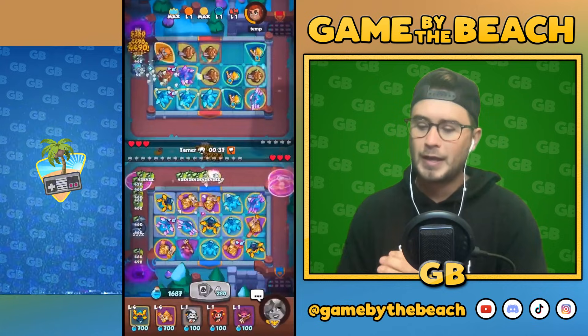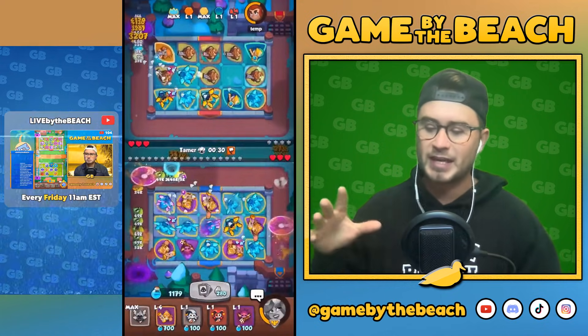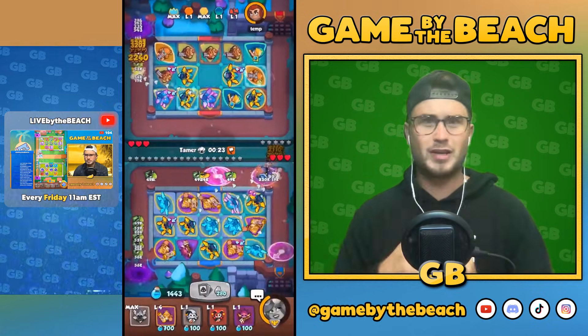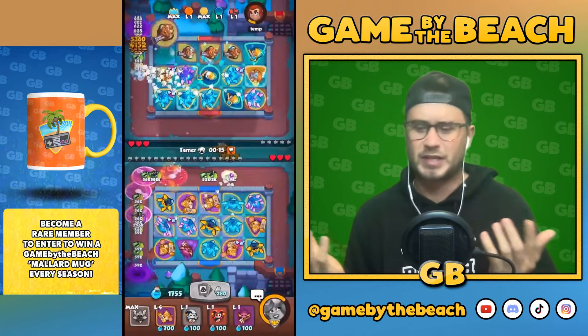Next up is the new mini-boss, Vortex. As a refresher: Vortex will be a real challenge — he can change his shape, speed himself up and monsters nearby, and become immune to any control effects in battle. He will appear randomly and replace the Banner Lord. Here he is in the footage — he works kind of like Warlock. You can see he was stopped by Stasis when he doesn't have that blue aura, but when it activates, nothing can stop him.